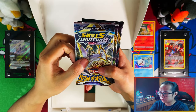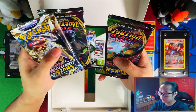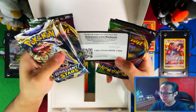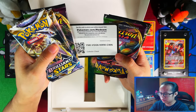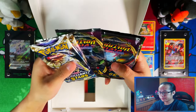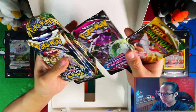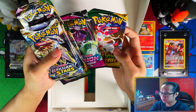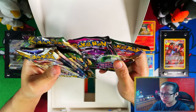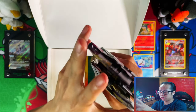Here are your seven packs. So you get two Brilliant Stars, and here are your core cards for the Collector's Chest — I'm guessing you get the three promo cards with that — three Vivid Voltage, nice, I don't mind that selection, one Fusion Strike, and one Evolving Skies. Nice selection of packs, I don't mind this selection to be honest. Fusion Strike could have been something else — probably Battle Styles over that to be honest. Alright, so seven packs.